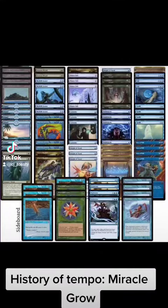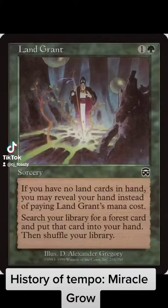With only 10 lands in the deck, Miracle-Gro never had a problem finding mana. Land Grant was obviously the most important card in the deck. You could play 1 land if you kept a 1-lander, reveal with Land Grant, and then get a forest for free.